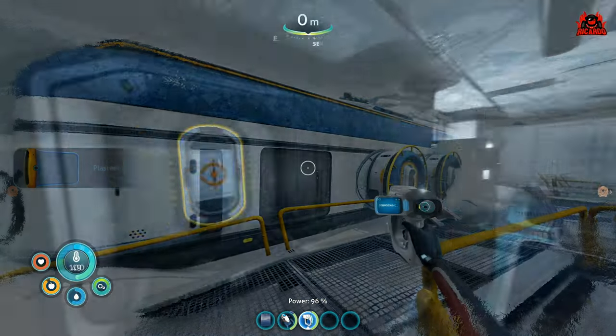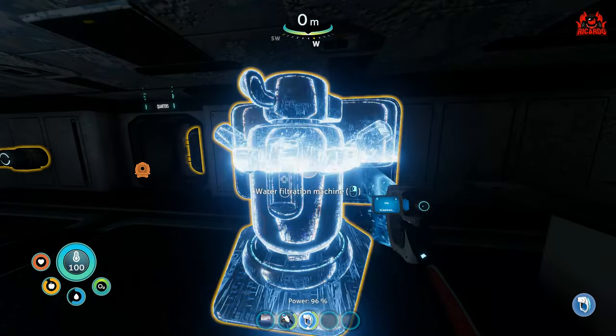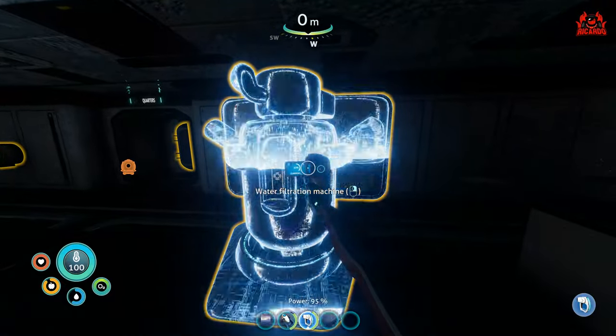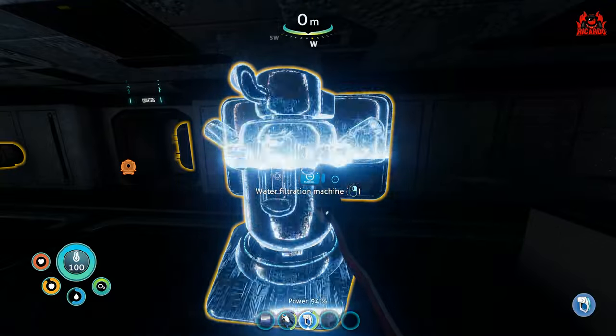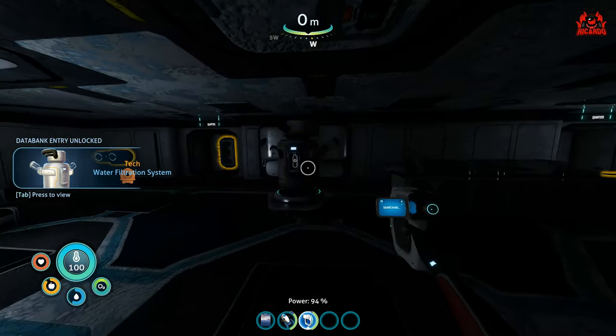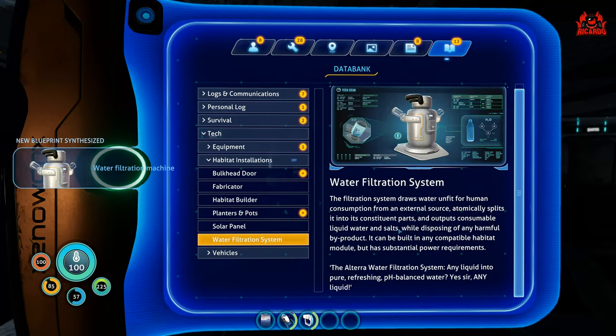Time to head inside. Once you're inside it's going to be a treasure trove of items to be scanning — you'll be scanning left, right and centre. But we're here to talk about the water filtration machine, and that's what we've just scanned. Good job you scanned that large blueprint for the large room, because you're going to need somewhere to put this unit. It will fit into a multi-purpose room but to be fair you're going to need an awful lot of space.